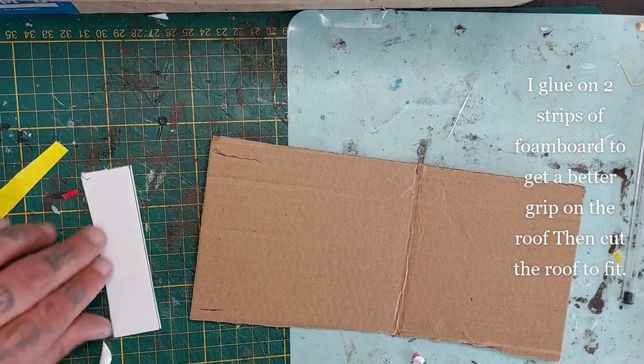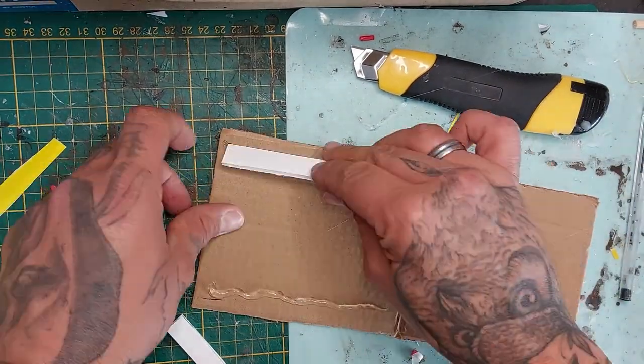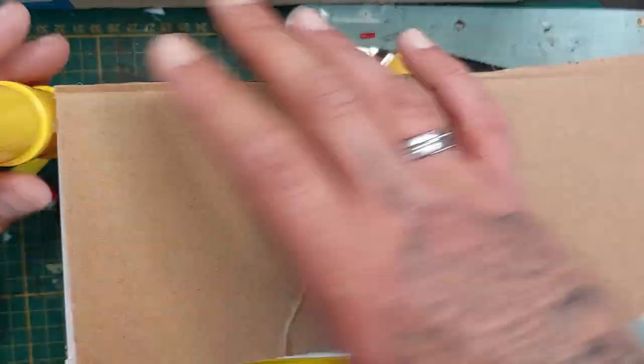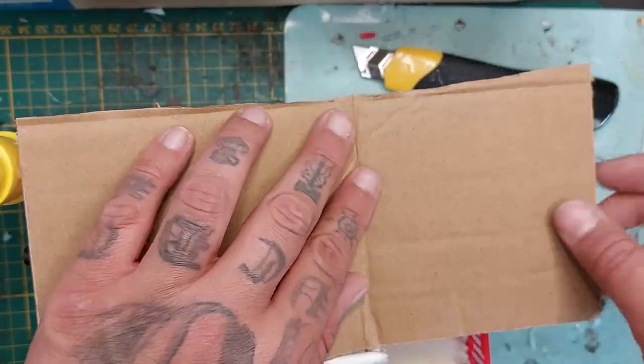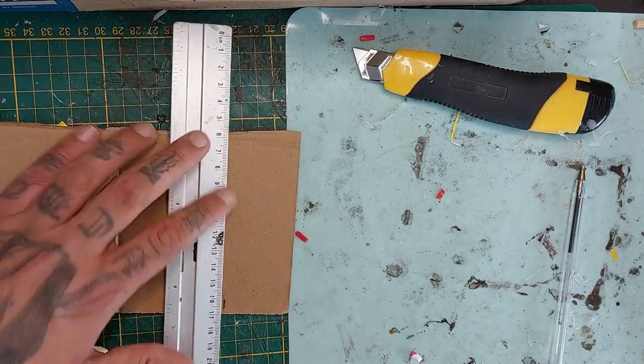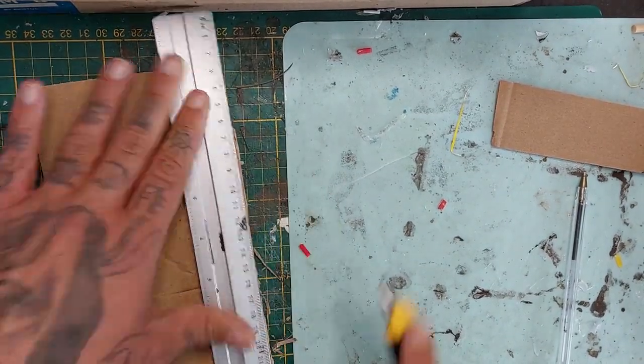I'm going to glue some foam board strips inside so the roof will have a better thing to grab hold of. It won't slide all over the place — it will stay locked in position. Here I'm marking the end of the building and cutting that off as well, just laying it flush with the barbecue skewers.